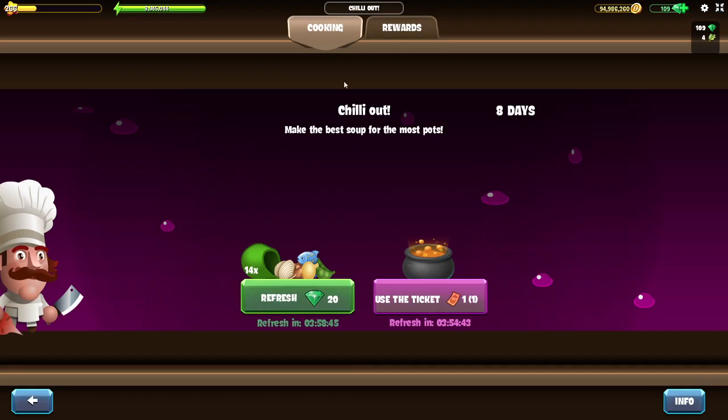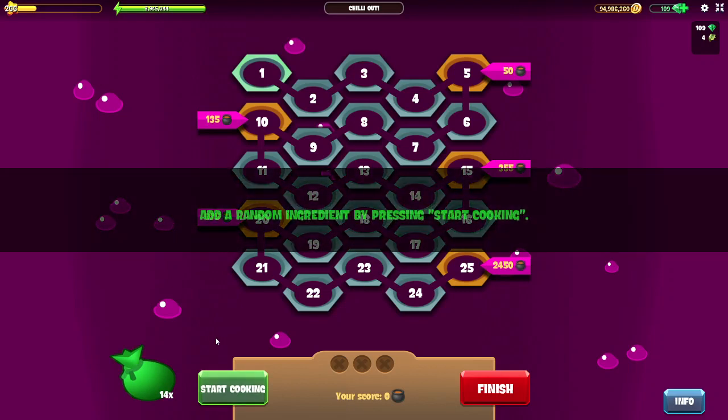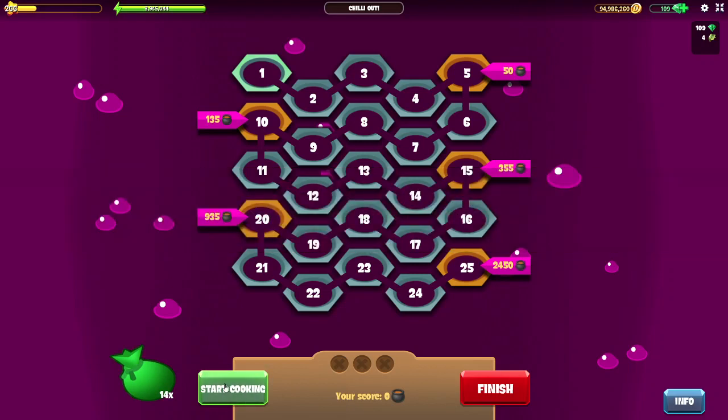Now let me quickly tell you about the cooking part, which is really simple, because you will start cooking when you click on this button — Start Cooking — over here. When you click on it, one random ingredient out of your inventory will fill the space over here and you will earn pots.